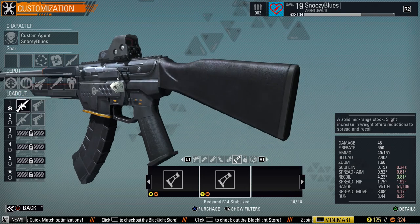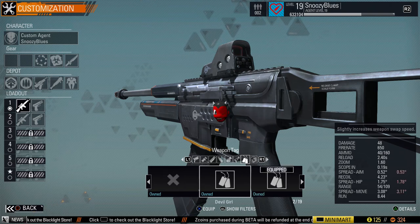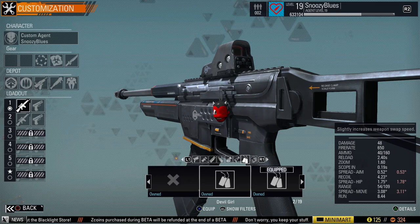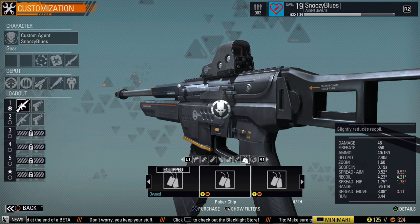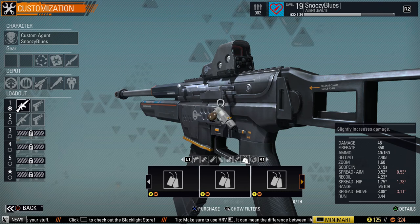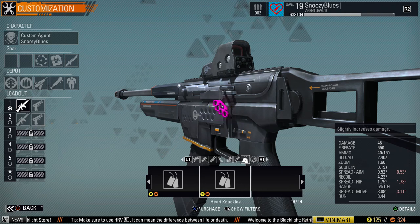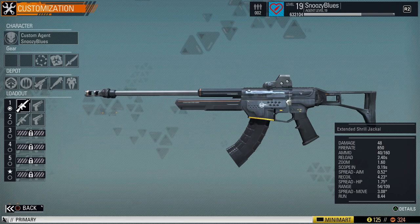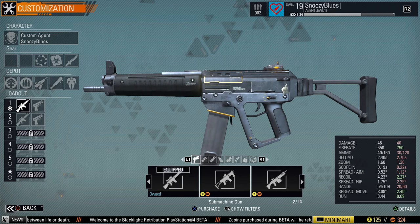You can also change the stock, which affects scope-in time, spread aim, recoil, and run speed — there are tons of different stocks to choose from. On top of that, you get weapon tags, which are like perks for your gun. The starting tag slightly increases weapon swap speed. My favorite is 'Three of a Kind,' which slightly increases accuracy. Others reduce recoil, increase stamina or movement speed, or boost damage. You can mix and match weapon tags across all the different gun types.